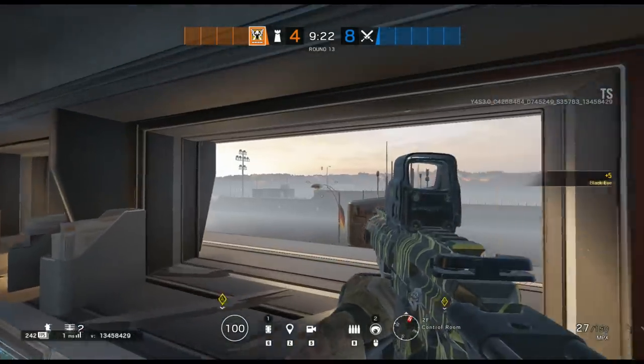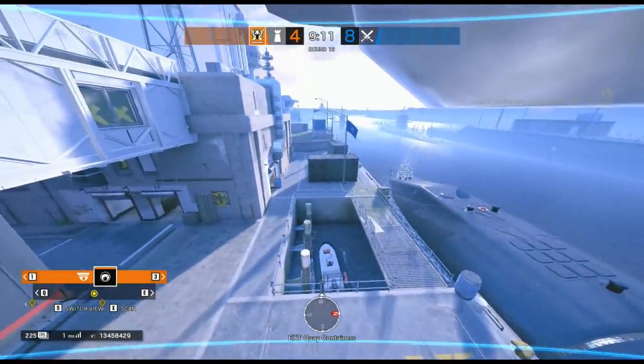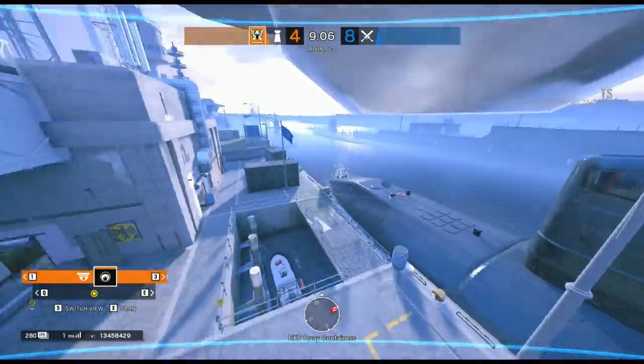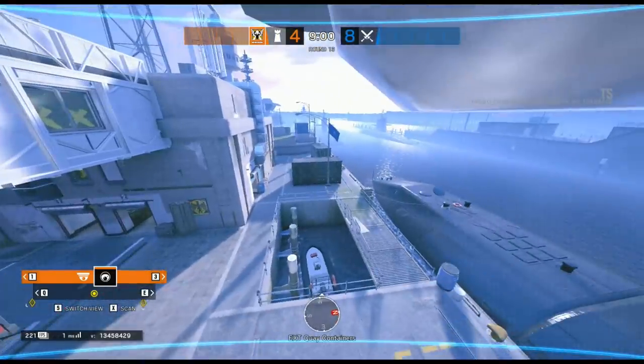The next spot takes us just inside the doorway into the control room. From here you can throw a Valkyrie cam out through the small little windows on top of the light pole outside. This is an amazing cam where you can watch anyone coming in from any of the spawns on that side of the map, and you can even use it as a C4 spot to catch anyone pushing across to the other side of the building.